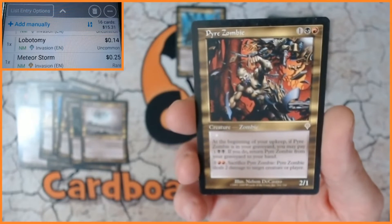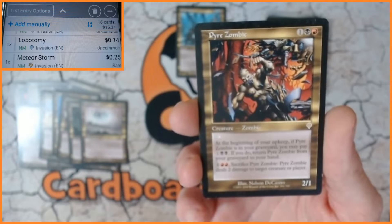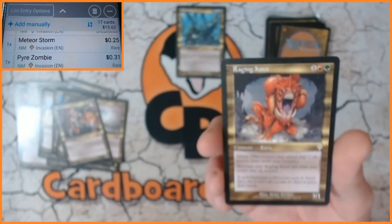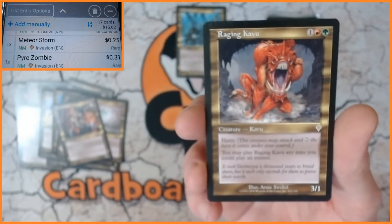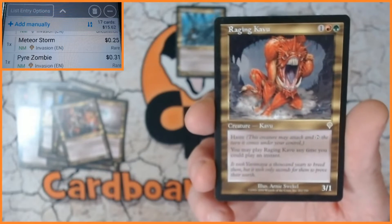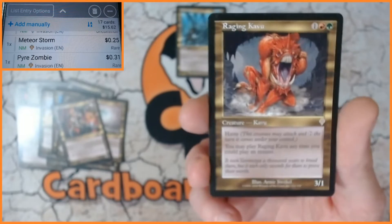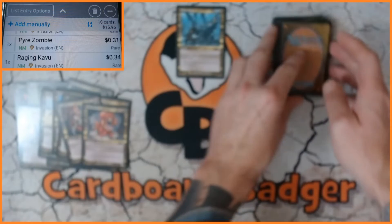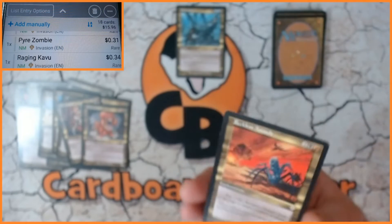We also have Pyre Zombie — two-one for three. And also Raging Cabu, which I believe I have some of in foil, so super excited to see how this one goes — this was the big one for me. 34 cents — which is not great.